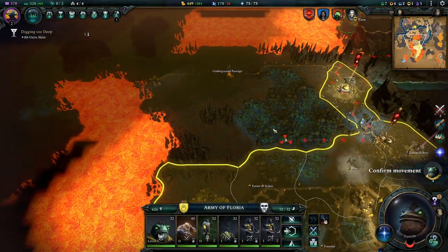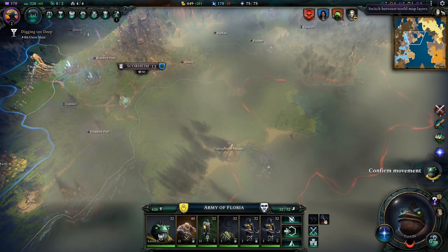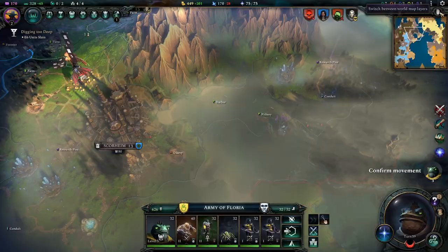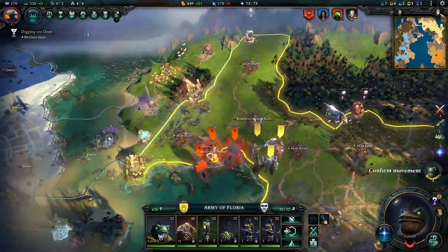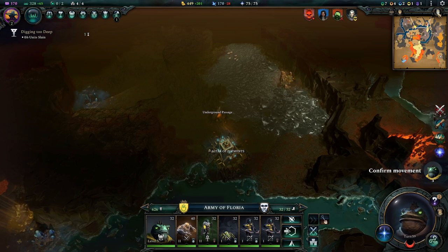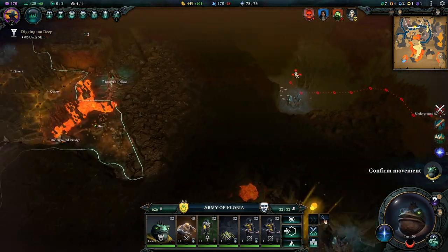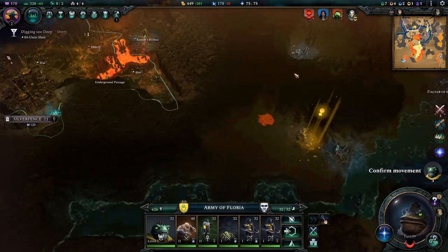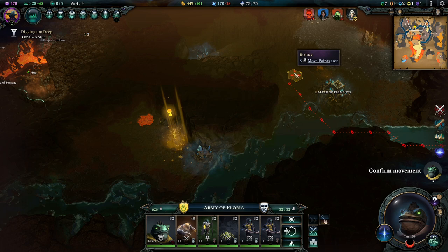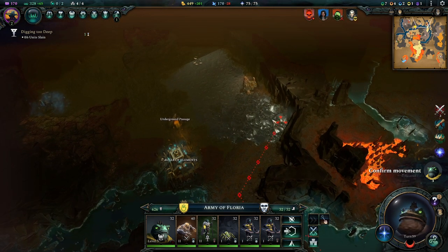Where would they come out here? Is this where they would come out? No, it isn't. Where is this passage going? It's going up here, over there — where is it going? It's going here, which doesn't really help them all that much I think. We're gonna lose this quest in a turn, but that's fine.